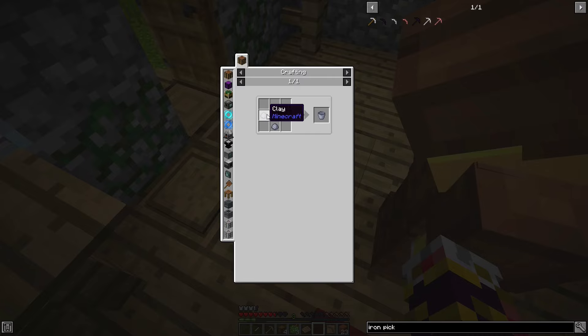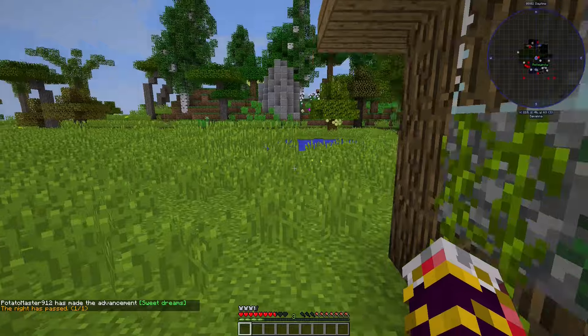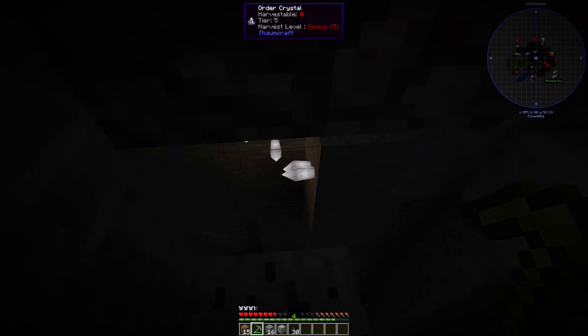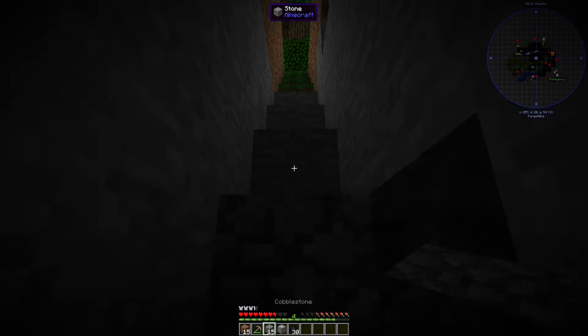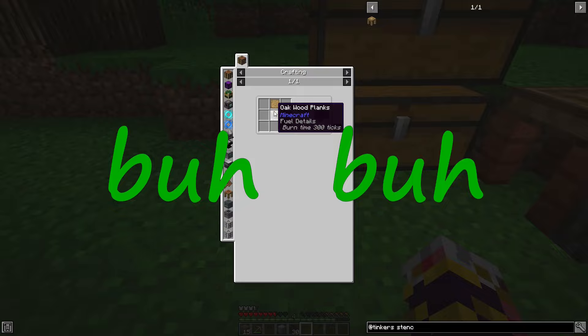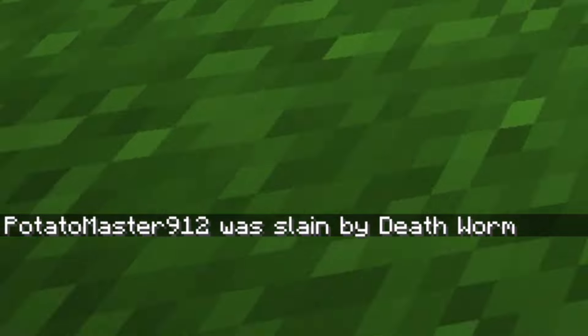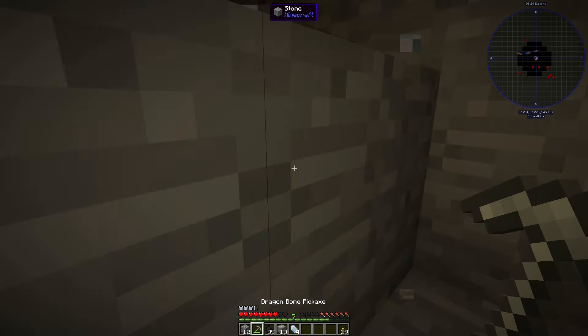Next up I need a clay bucket — got the clay bucket, yay. Now I need to make the entire Tinker's Construct smeltery. I found Order Crystal from Thaumcraft, that's probably useful, and charged Certus Quartz as well. Need to get out of this cave and make some torches. Let's grab some copper and Certus Quartz — this is probably important.